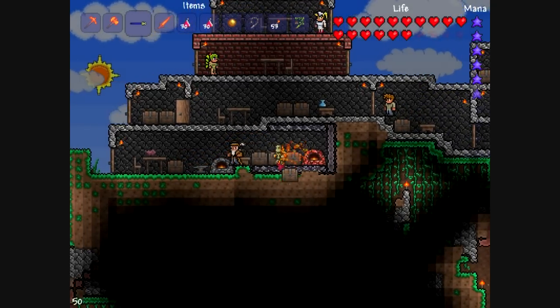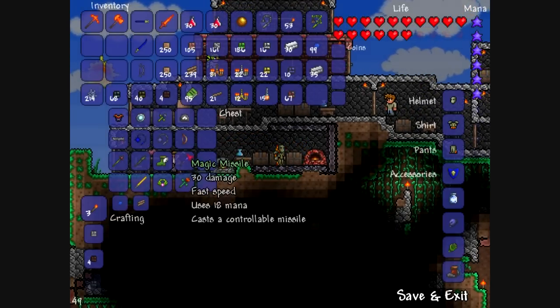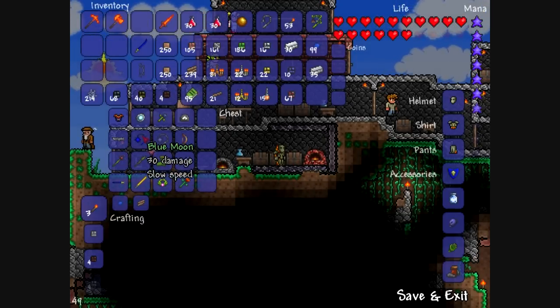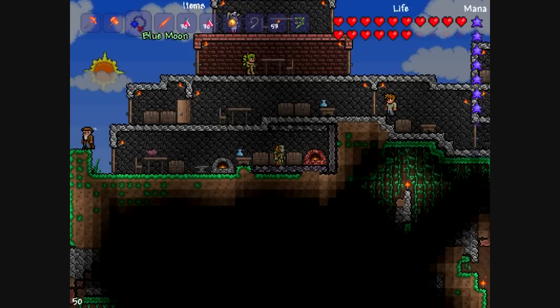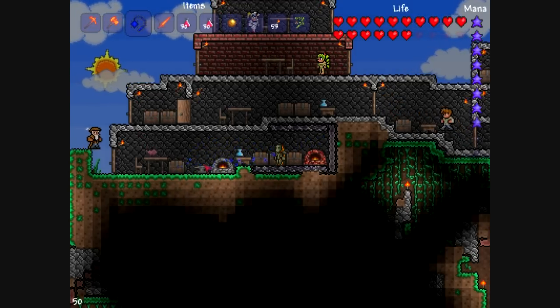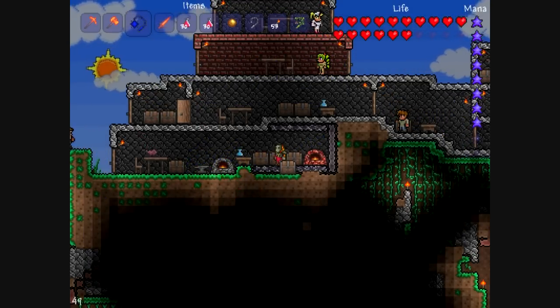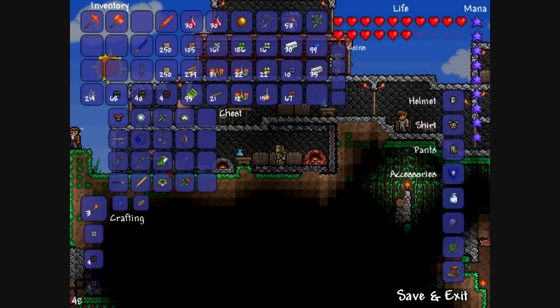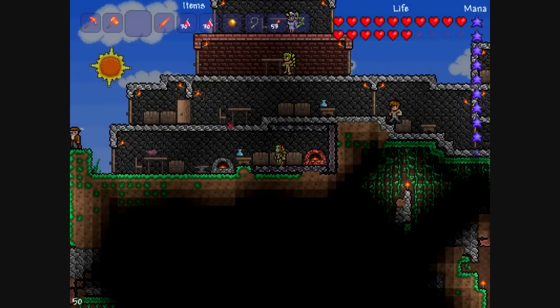In the original alpha version, it was so overpowered that you could just sit there and everything would die really quickly. Blue moon is a ball and chain type weapon — as you can see, it glows and it's found in dungeons. The ball of hurt that you saw right here is a weaker version of it. And that's pretty much it.